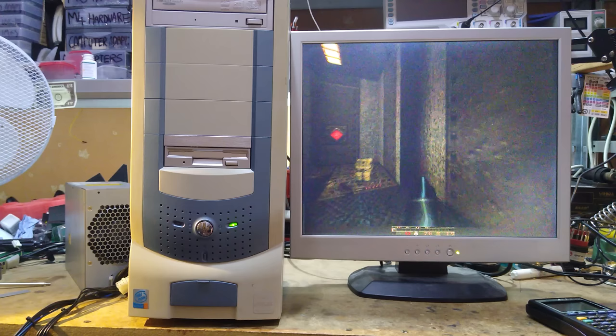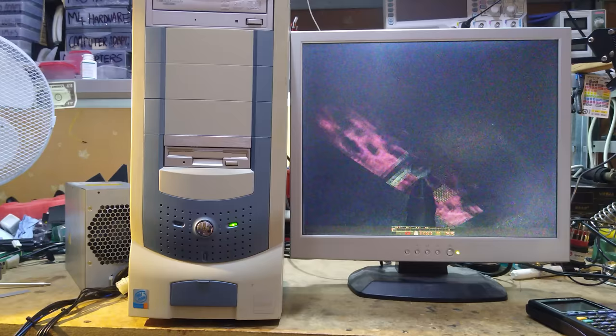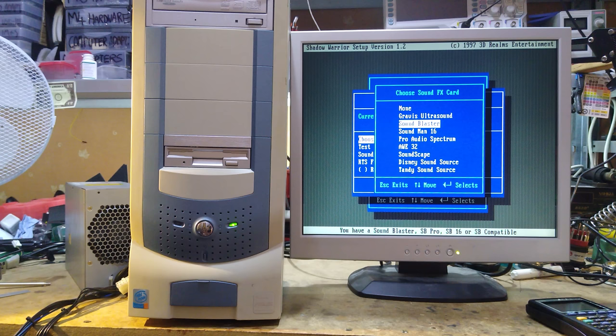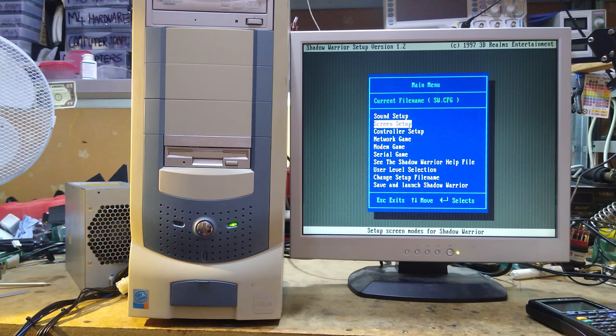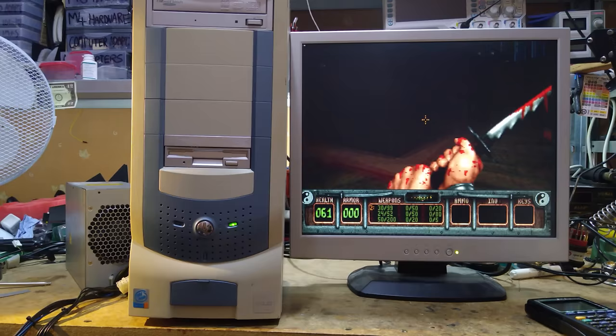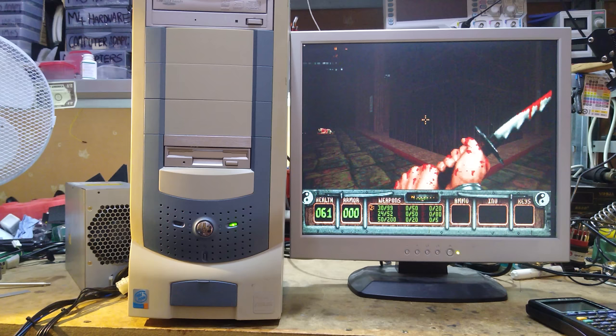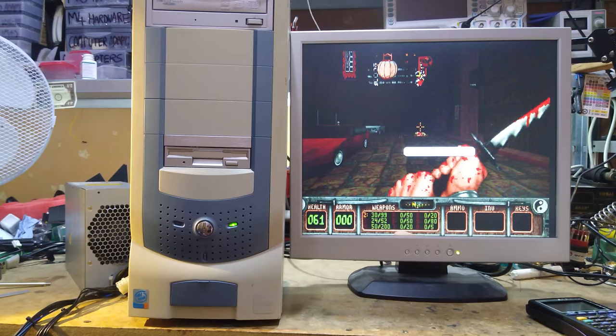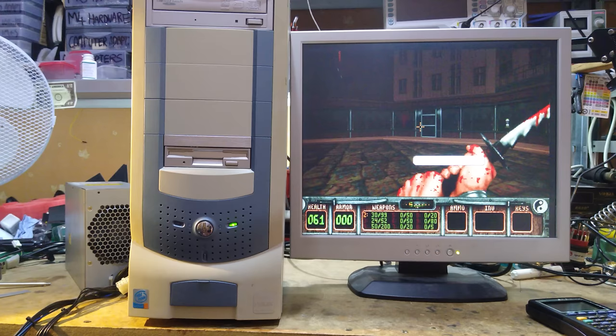DOS Quake is running at 1280 by 1024 and it's absolutely butter smooth — I've never seen DOS Quake looking this good or running this well. Shadow Warrior is a build engine game, and build engine games are notorious for requiring exponentially more power at higher resolutions. Even the RetroRocket I built a year ago struggles to run build engine games at high resolution. At 1280 by 1024 it's locked at 60 frames per second — pretty good. Trying 1600 by 1200, the signal is over range so we can't see the full screen, and it definitely feels a bit slower. So even this processor isn't quite enough to run Shadow Warrior at full 1600 by 1200 VESA mode.